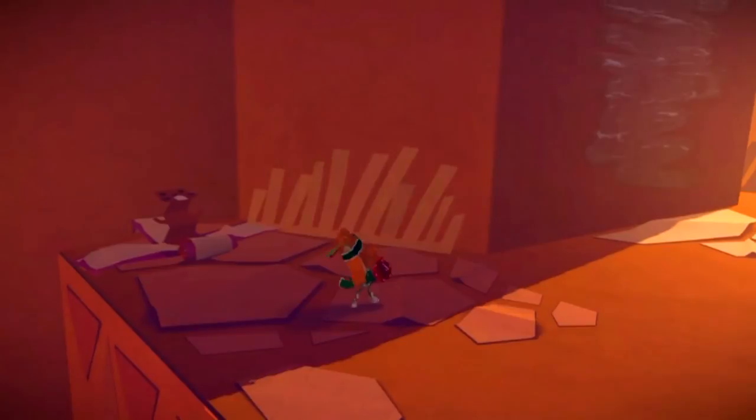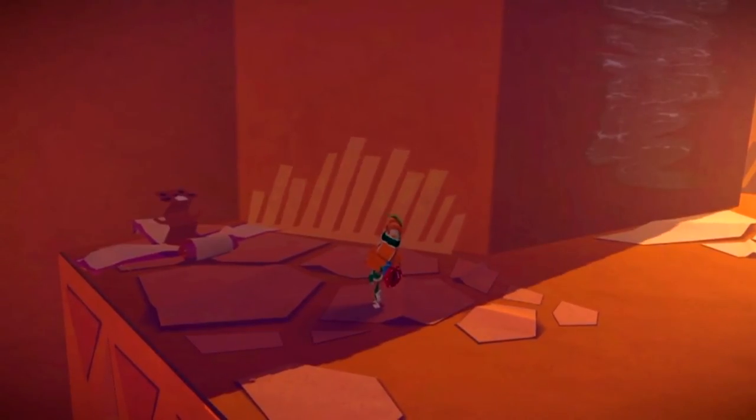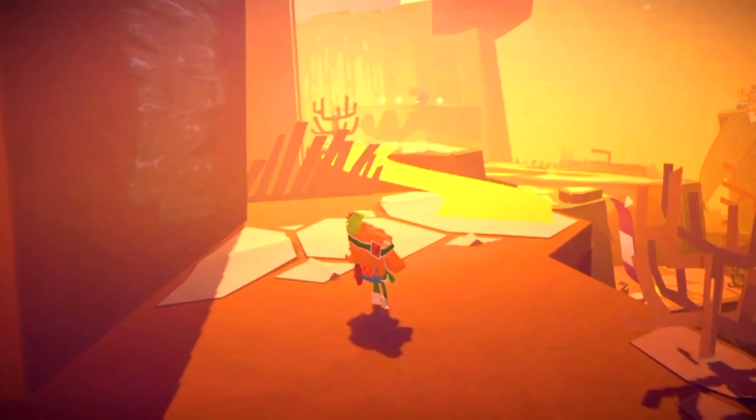From here, head down this glue walkway, keep going down, and you will find a red present just around this corner.